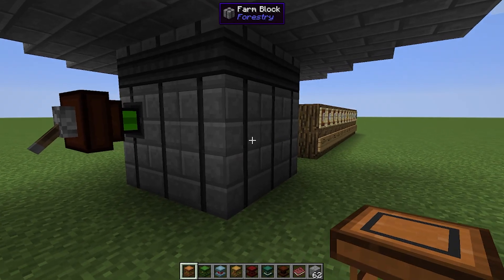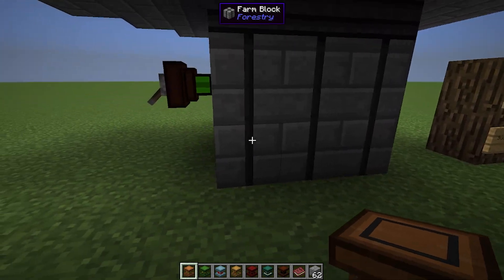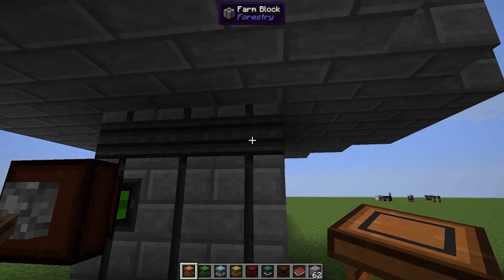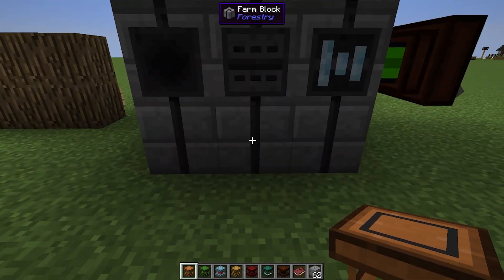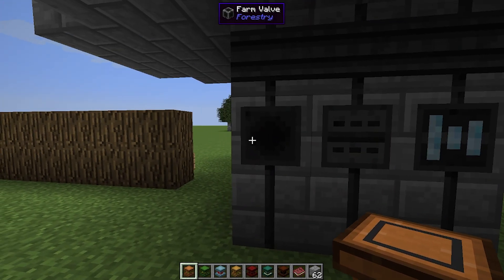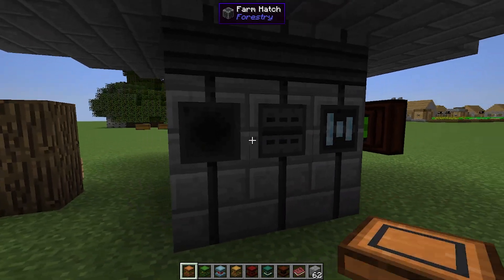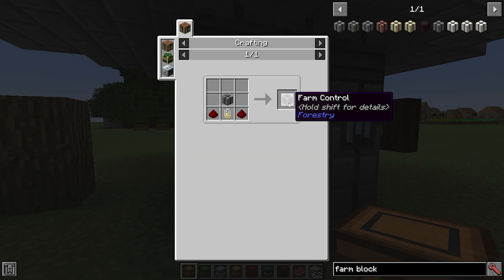A Forestry multi-block farm has a minimum size of three by four. On the third level you can only place farm blocks, but on the bottom level, second level, and top level you can put the valves, hatches, and gearboxes wherever you like. There is also the farm control, which uses a lever on each side to stop and start the farm working on each individual side, which is really cool. For example, if you were using crops on north and south and saplings on east and west, but you want to turn off the east side, you can use a farm control on the east side and use a lever to turn off that side only.